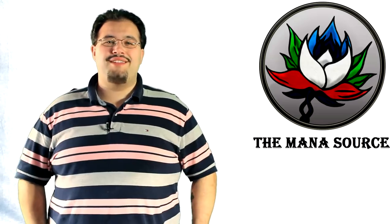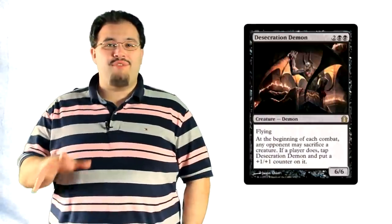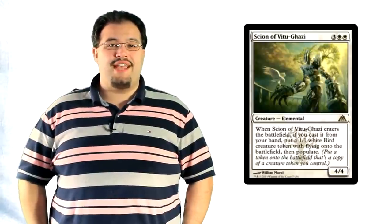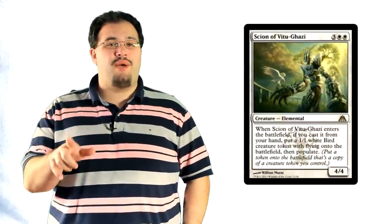Depending on your local metagame and how much flying there is in it, you might want to consider more copies of Arbor Colossus or Bow of Nylea. If you're seeing more big flyers like Desecration Demon, go with the Colossus. If you're mostly seeing smaller ones like Scions or Boros Tokens, use the Bow. Also keep in mind that the Bow is versatile enough that it could come in handy even if you don't use it for its anti-flyer mode. Bow of Nylea is also solid in the aggro matchup, because having Death Touch on the attack is helpful, and using its life gain mode counters a lot of aggressive decks, particularly red ones.